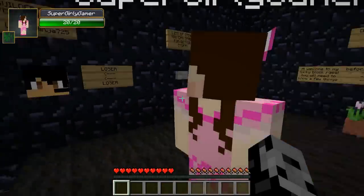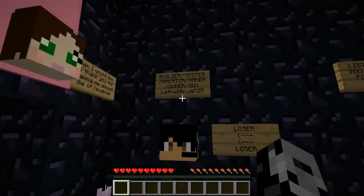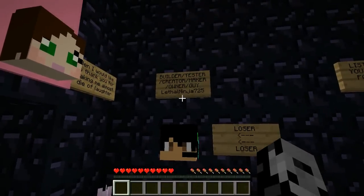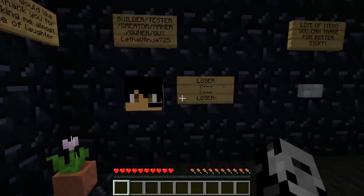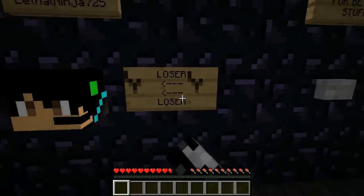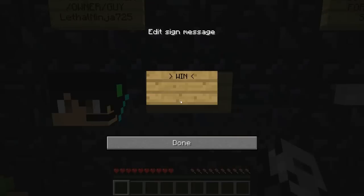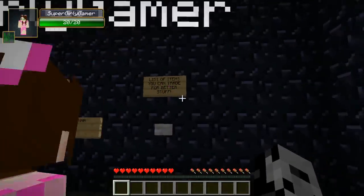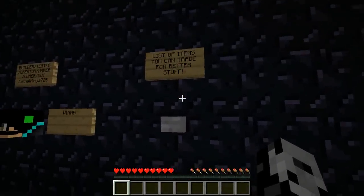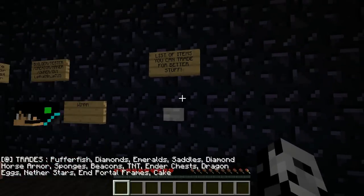Oh my god, you almost killed someone! How do you feel about that? He said 'almost' - didn't actually die. This is the builder, tester, creator, maker, owner - the guy, little ninja seven to five. List of items you can trade for better stuff: puffer fish, diamonds, emerald, saddles, diamond horse armor, sponges, beacons, TNT, ender chests, dragon eggs, nether stars, and portal frames of cake.